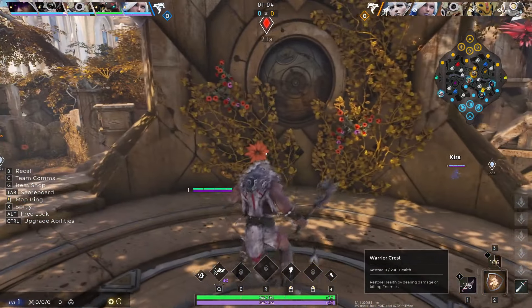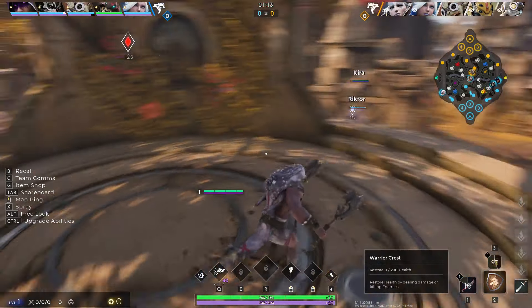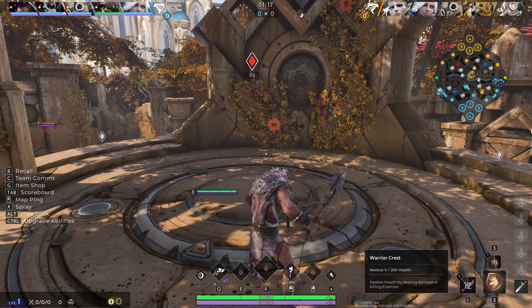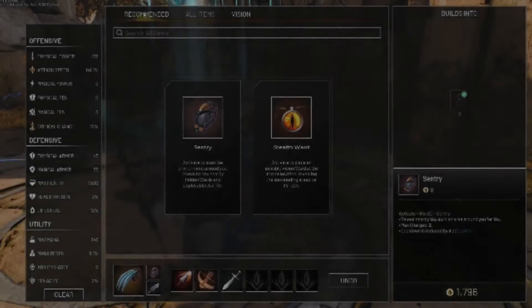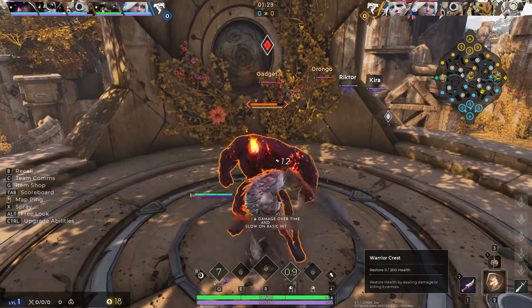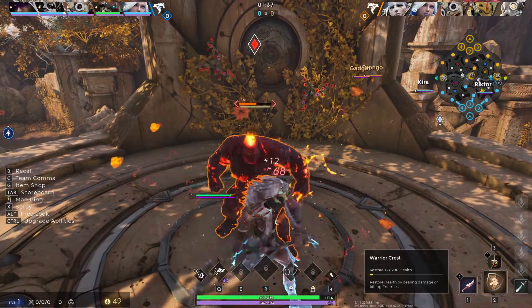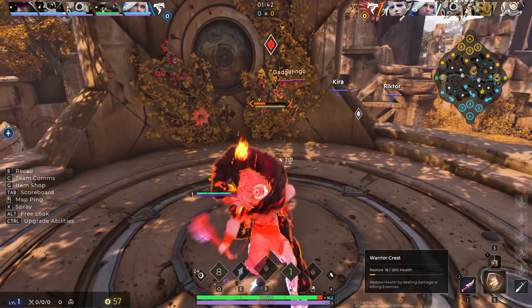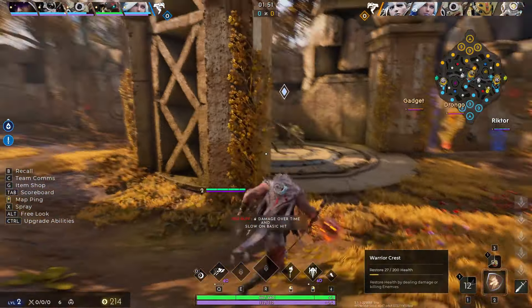I'm going to give credit to my brother, Cantsee — his YouTube channel is Cantsee29. There is something a lot of new players might not know about, called the vision item. While in the item selection menu, at the top there's a tab called vision. The stealth wards are the normal wards you can place down, but the sentry item puts a radar around you so you can see if enemies have placed wards near you, and you can destroy them to be more sneaky.